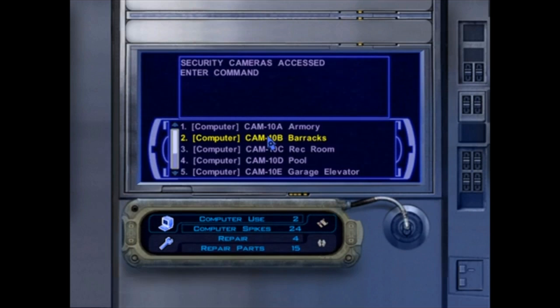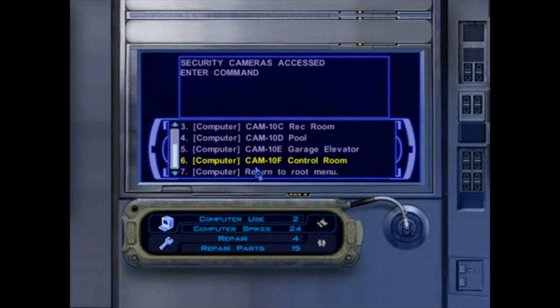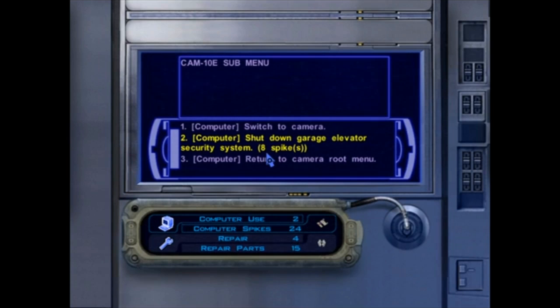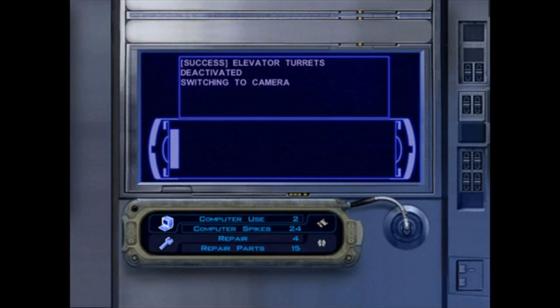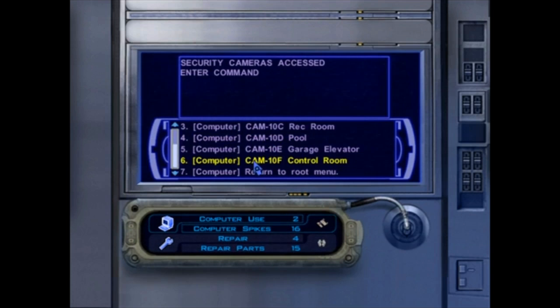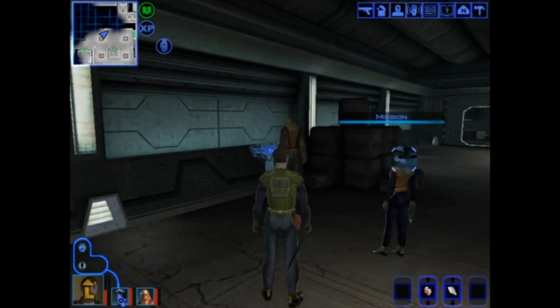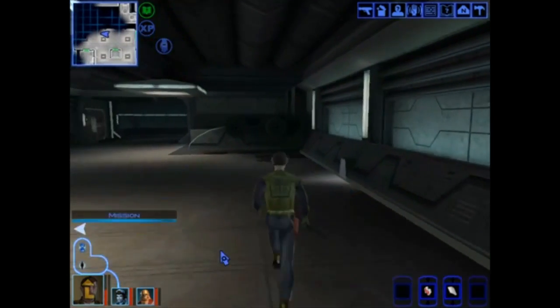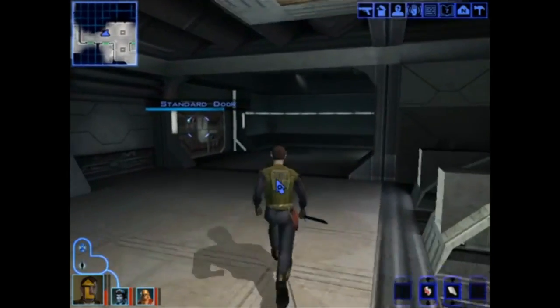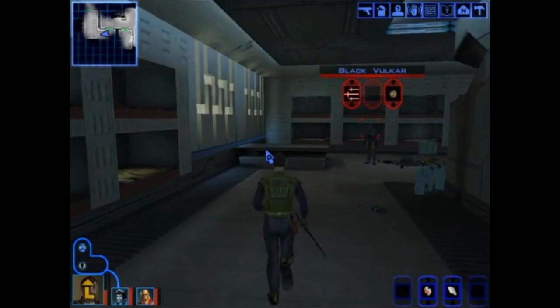Slice the computer. Access security cameras. We want to go to the barracks — there it is. And we're going to overload the power conduit. That's much better, much easier. We're going to return to the camera route menu. Can we do anything in the pool area? Nope. Return to the camera route menu. Garage elevator? Yes — shut down the garage elevator security system. That's what we needed to do. Okay, now those one-hit-kill turrets are deactivated. Perfect. I'm glad I kept all those computer spikes. We're logging out. Journal and quest update — we can now get downstairs. That extremely annoying, powerful group of enemies should all be dead, except for one guy. And we can even walk through it this time — perfect.